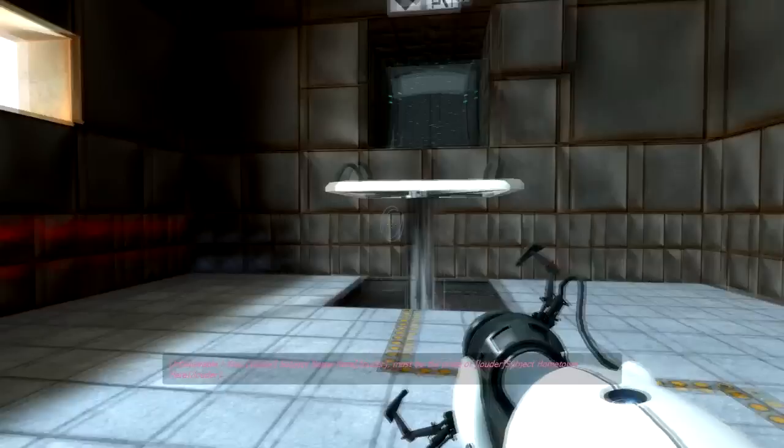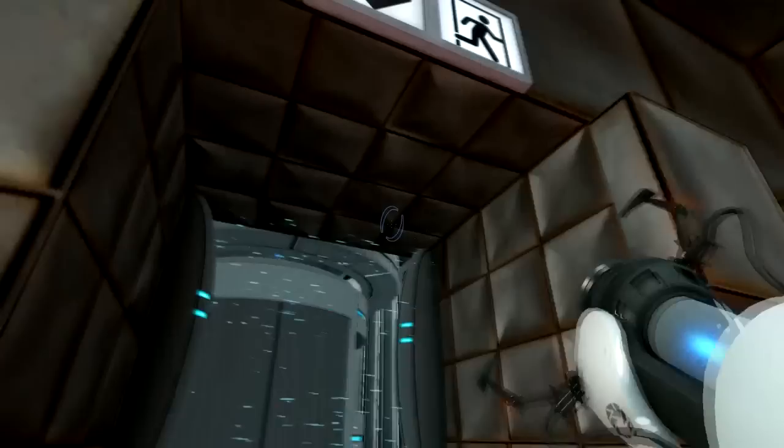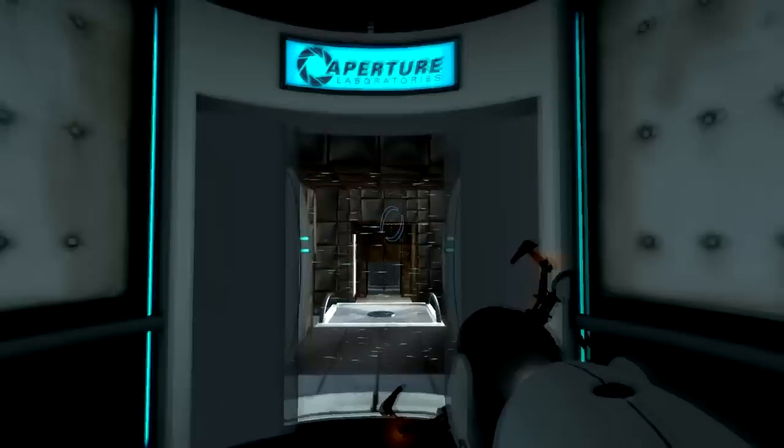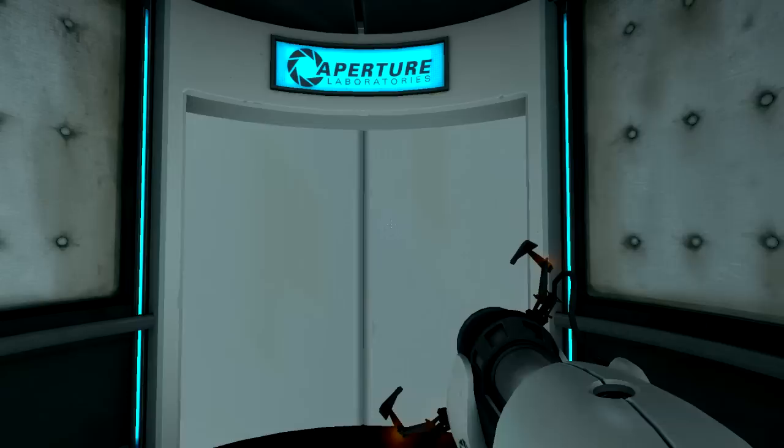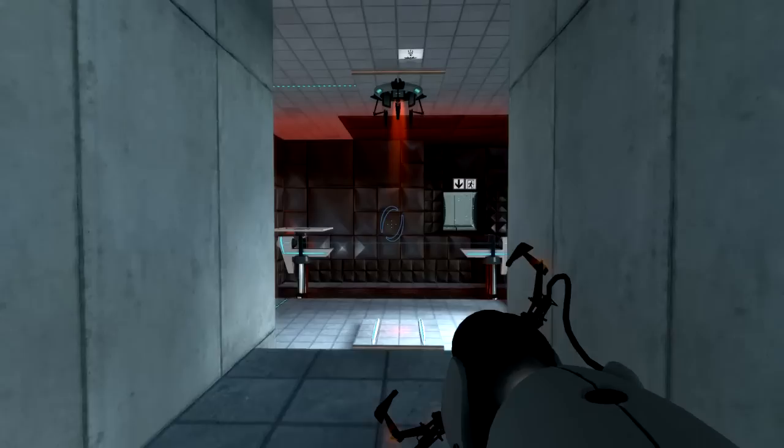We have to put this ball into this little thing - how should I do it? I wonder. I still don't have the full portal gun yet, I can still only place the blue portals. We'll get an upgrade to the portal gun later where we are able to place both of them, and then the real challenges take place.